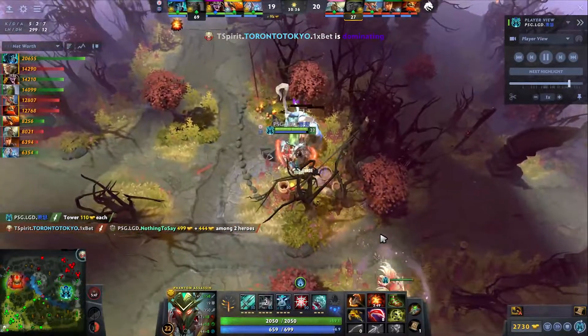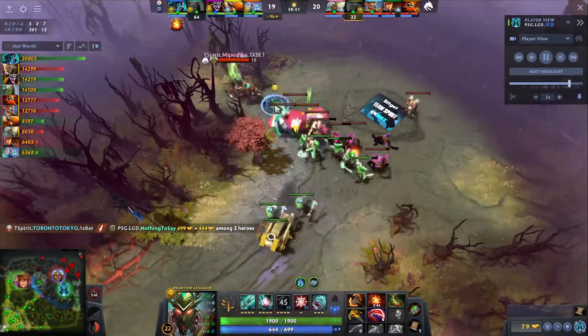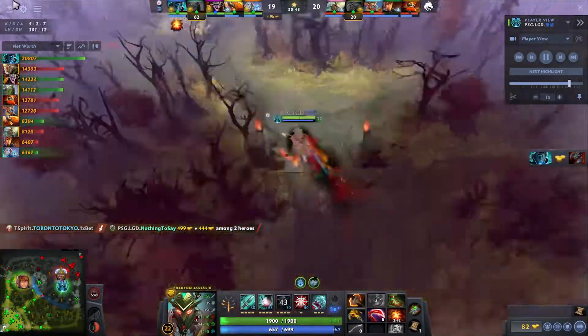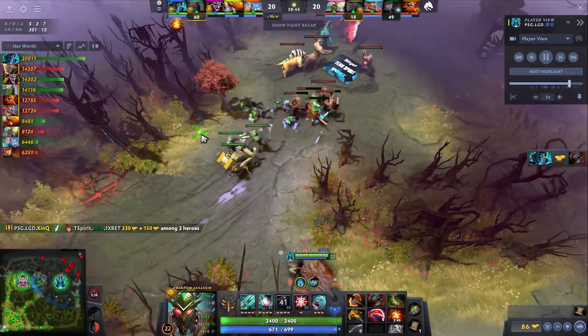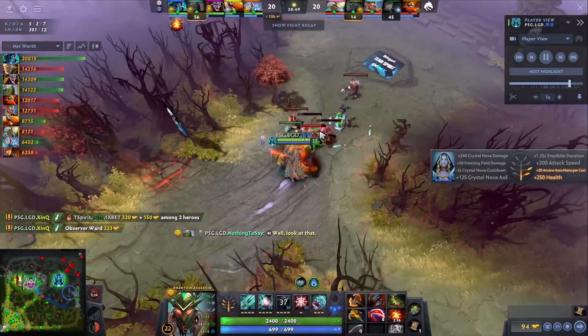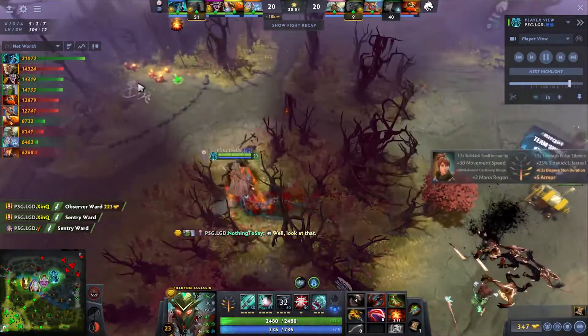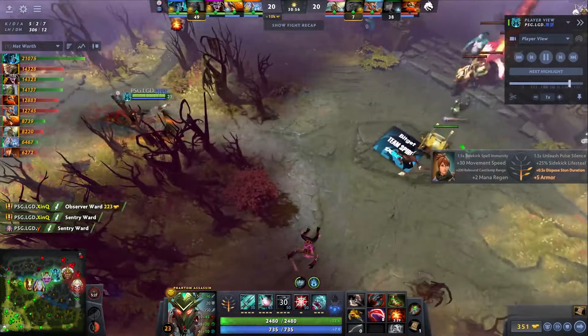Stun! The follow-up is there. It's enough. But can they get out after? BKB, TP. Toronto Tokyo doesn't want any of it. Mira has died a couple of times this game and is just going to let it happen again. But that is the type of fight they need on Team Spirit. It never feels bad to get a kill while the BKB is still on the same charge. You're always happy with that. They're going to get some gold, but the PA is going to keep accelerating. He is a full Satanic now.